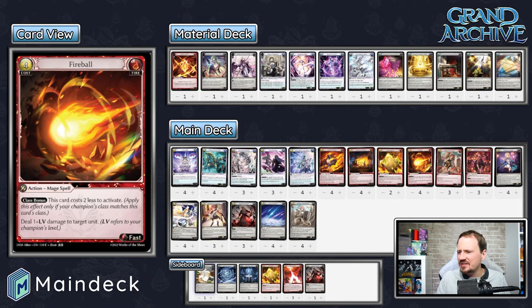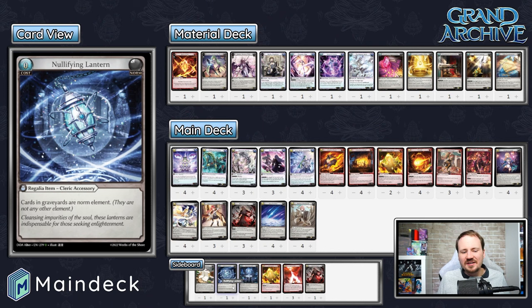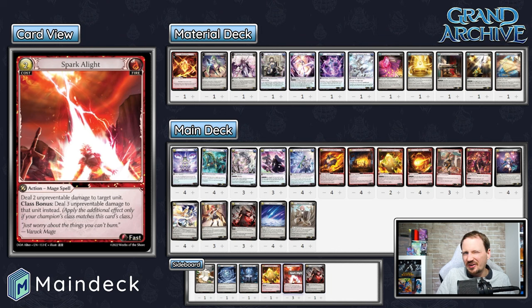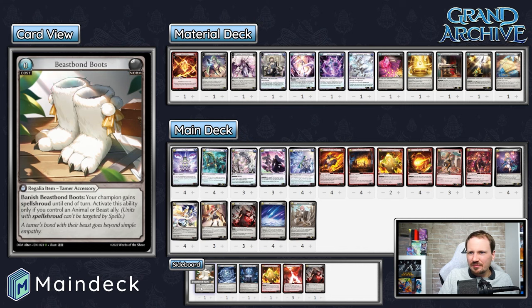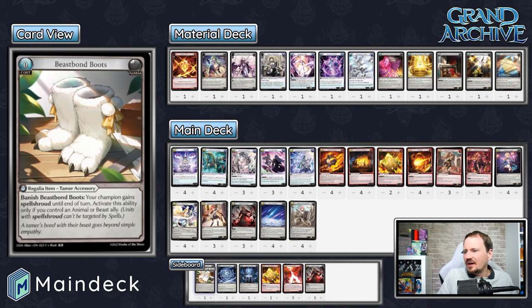Huge shout out to those guys for coming up with very, very cool tech. In the sideboard, this one does Grand Crusader Ring in the main and Quicksilver in the side. Another Resolute Stand, another Disintegrate, some Sparkle Lights giving you either necessary ally kill or the ability to pierce through Spell Shield arcanes, Water Barriers. And then the Beast Bond Boots — just another way to shore up the Rye matchup and stop Rye from dealing too much damage. You have to have a beast in play, but guess who's a beast? Majestic Spirit. Very, very cool.